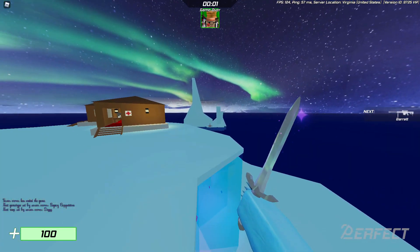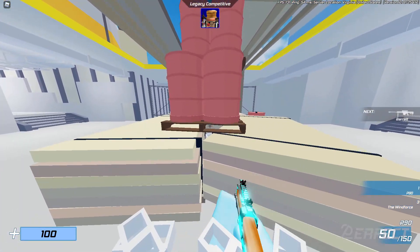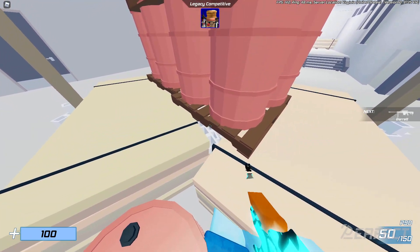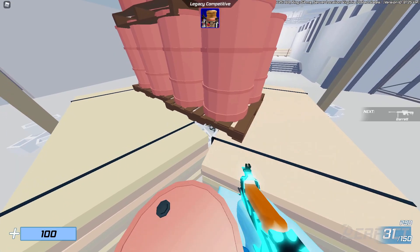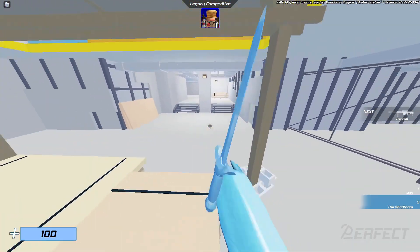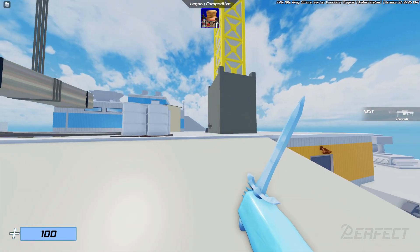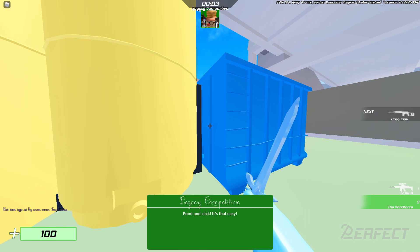This next one was found out almost instantly, about 15 minutes after the update launched. If you come down here in the middle of the map, it was a blue brick right there that you had to shoot. This one was a little more fair, though I had to fight some people to get it. The melee doesn't have a particle effect — it's just a shiny silver sword — but it's a dev melee, so pretty sweet.